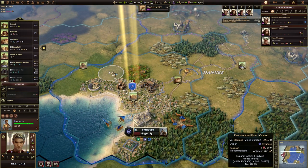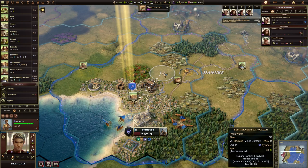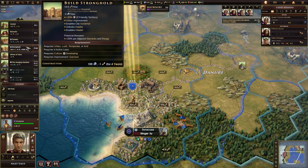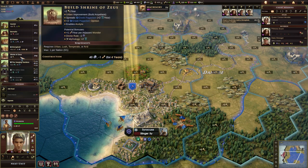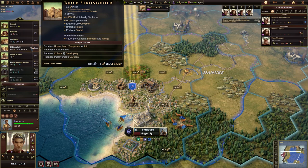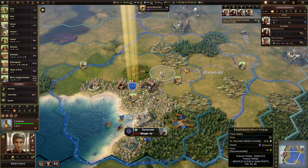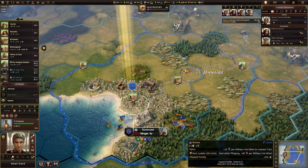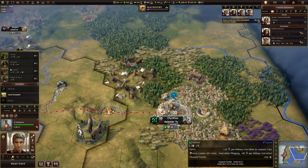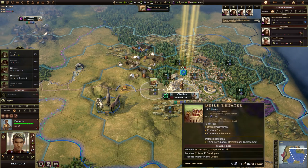You can make urban tiles spread. If I hold down control, it looks like I could build a stronghold on a non-urban tile, because it says it's an urban improvement — requires urban, lush, temperate or arid. But I think I can build it there because I'm holding control and it is appearing. I'm going to build it where it suggests — I'm not going to go off the plan. If you have a worker selected and click on one of the suggested icons, you'll automatically go there and build whatever the suggested thing is.